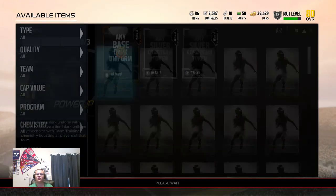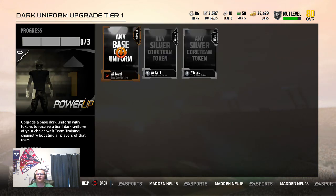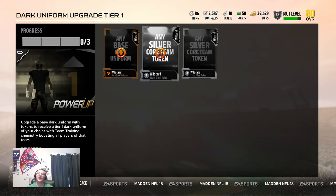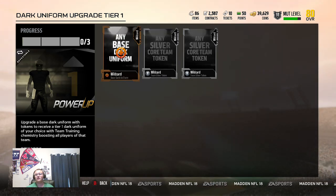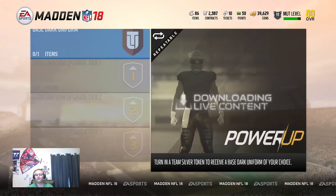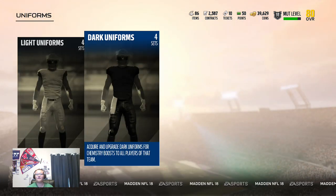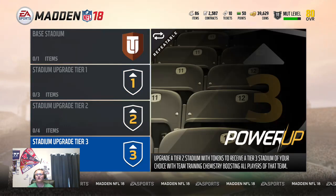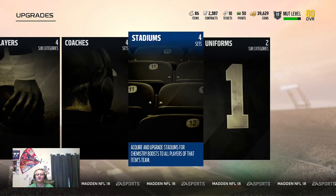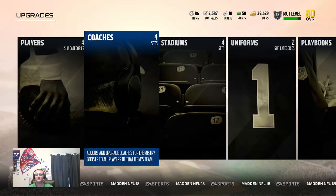You upgrade that, you get chem. Then you do it again for more chem, and again for more chem. The same deal goes with coaches and stadiums too. You can really get insane chem boosts for your coaches and stadiums to really help your team. But we're here to look at players.